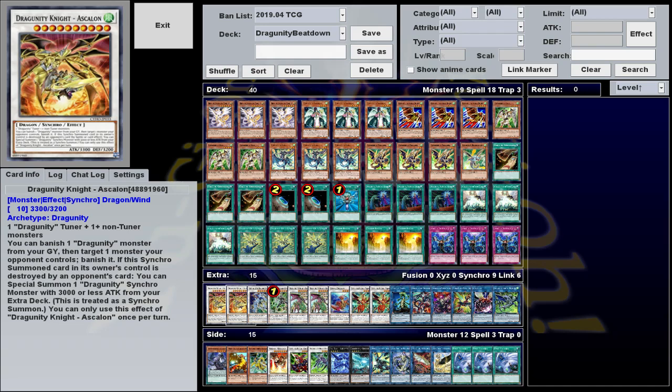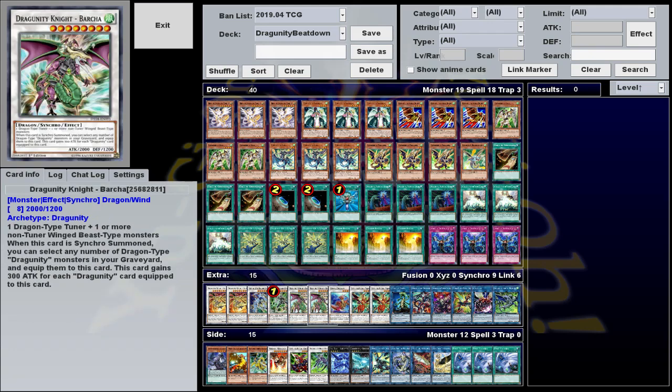As if that wasn't enough, if this card is destroyed by your opponent, you can summon a Dragunity Synchro with 3,000 or less attack from the extra deck and it counts as a Synchro Summon. This lets you float into another one of our main playmakers, Dragunity Knight Barcha. Whatever — this thing has 2,000 attack normally, but when it's summoned, you can equip any number of Dragon-type Dragunities from your graveyard to it, and it gains 300 attack for each.